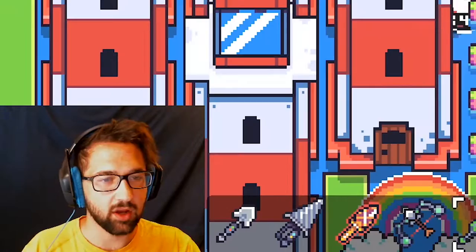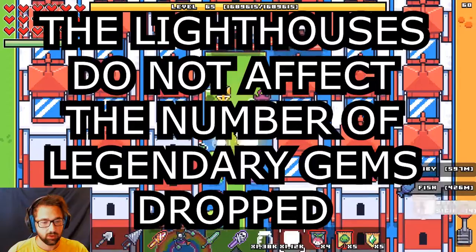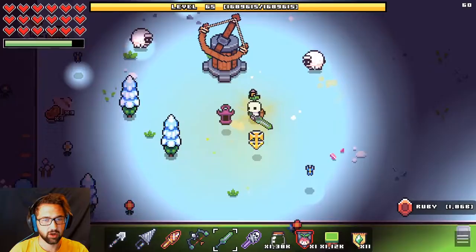It gets a little crazy — it broke my lighthouse by summoning in these chests, but we did go from 691 to 695 gems.